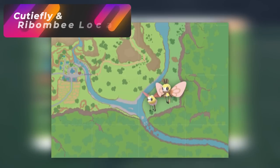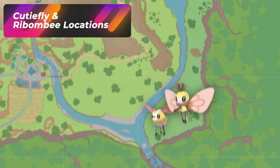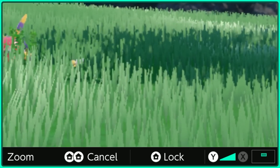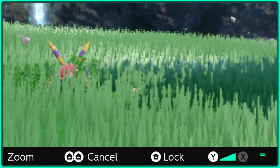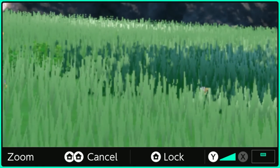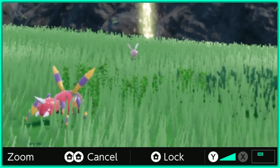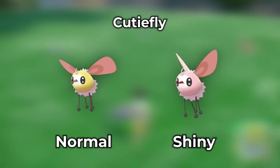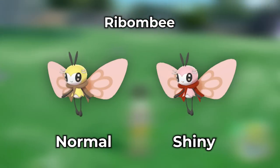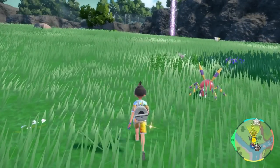A really good area to hunt Cutie Fly is at the Mossfell Confluence. You'll probably want to use the zoom-in trick to help distinguish shinies. If you see a pink color, that's a shiny — yellow ones are the normal ones. I literally just teleported here and a shiny showed up. You also get its evolution Ribombee spawning here, so this is a great spot to do picnic resets.